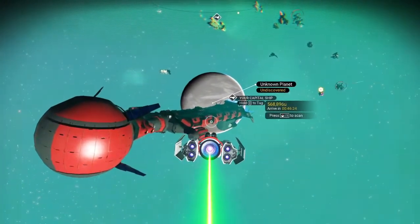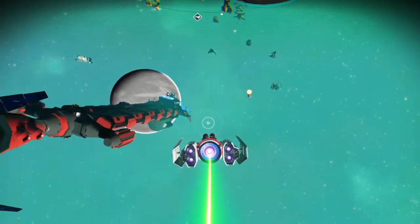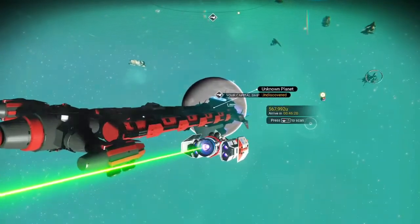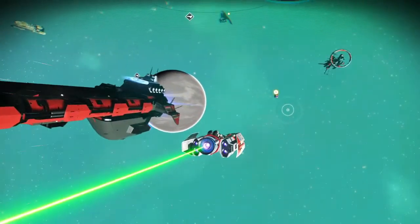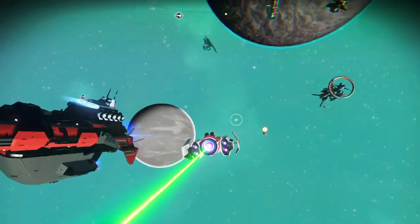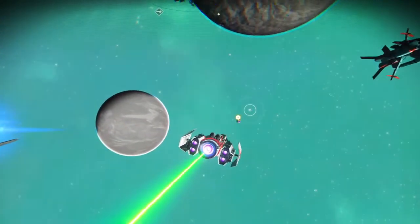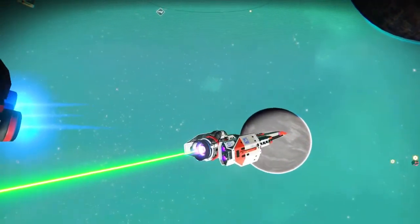To me this looks like one of the 2001: Space Odyssey ships from the movie — I think it's really cool looking. I've never seen anything like this before in all the time I've been playing this game. I found this ship in the Eisentam galaxy, and I'll give you the coordinates of it so you can pick one up for yourself.